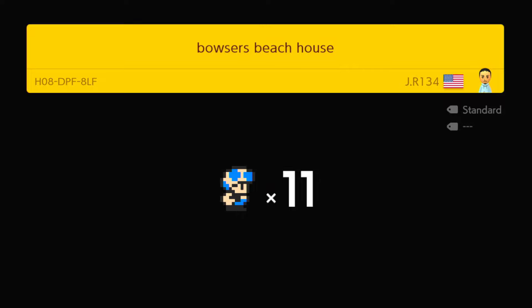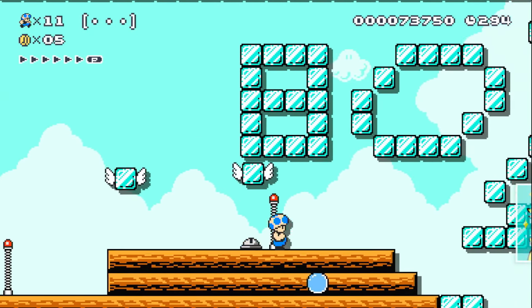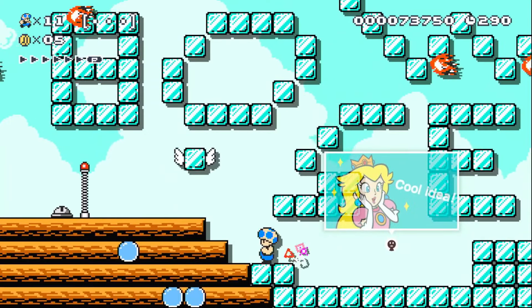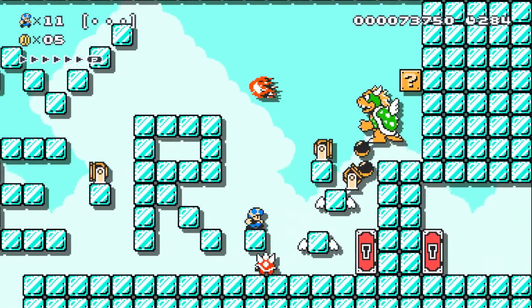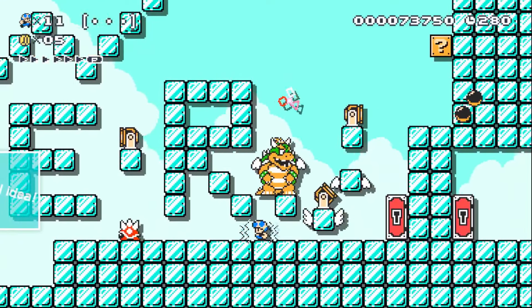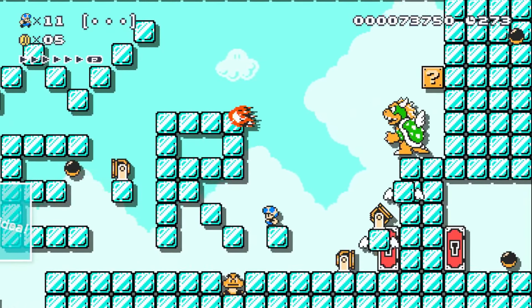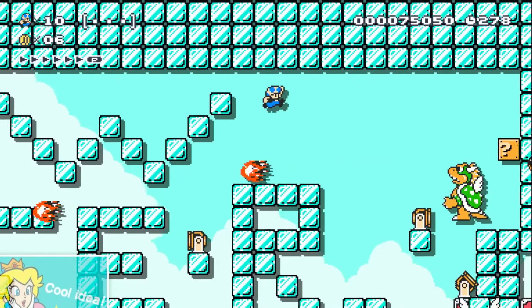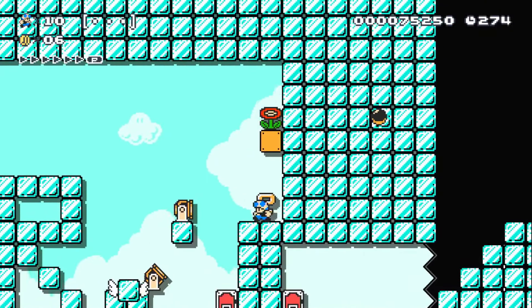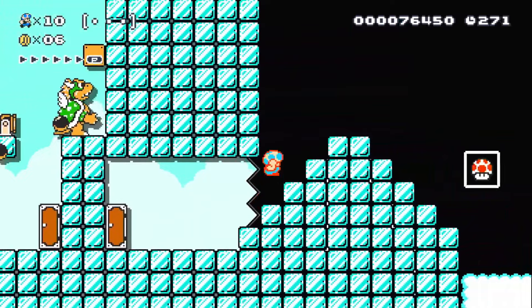Bowser's Beach House by JR134. Does that say boss? Bowser. I'm gonna get crushed. I have a power up. I do not like these ice blocks. What's that behind Bowser? Fire flower — but he got crushed. Level four. We're not having any luck with these bingos.